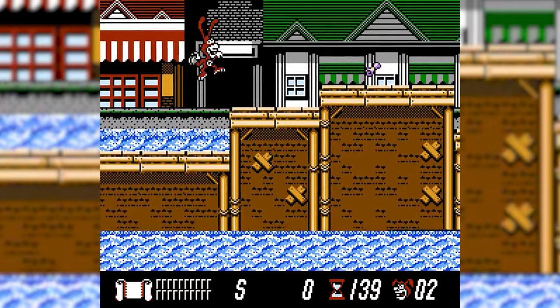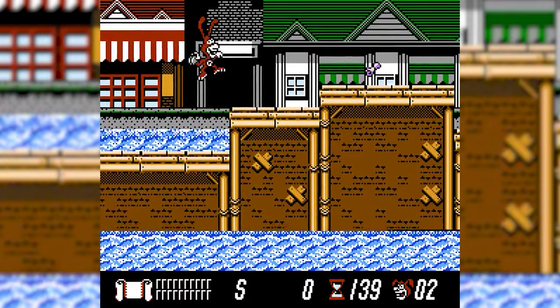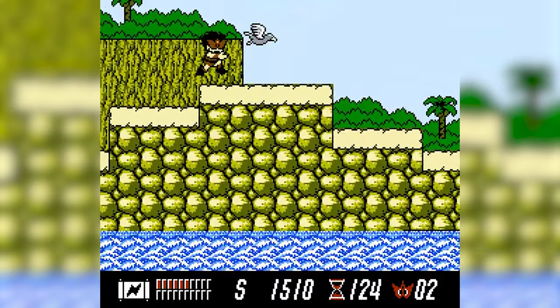In 1990, Capcom published the infamous NES platformer Yo Noid. This odd partnership with Domino's sees their mascot traveling around the Big Apple on a quest to stop Mr. Green, some dude who let loose a bunch of animals in the streets of New York. Somebody probably should have just called PETA or something. Everything about this game just comes across as misplaced — and there's a reason for that. The game was initially developed as Masked Ninja Hanamaru, which is how it released in Japan.